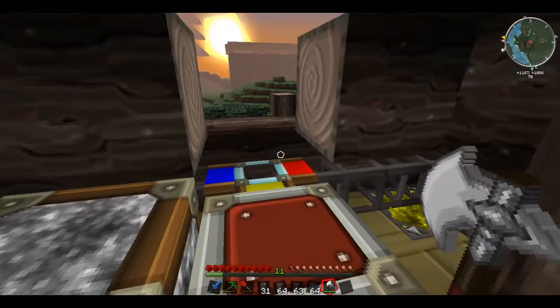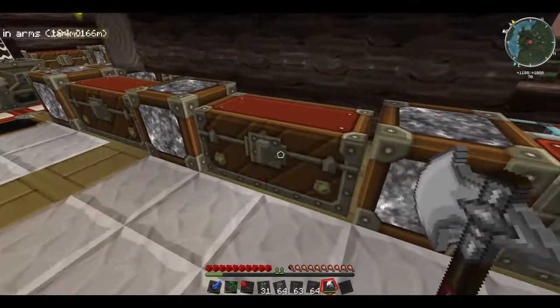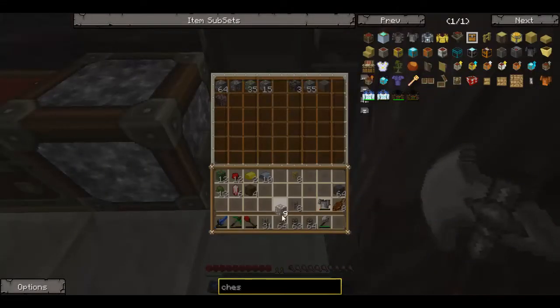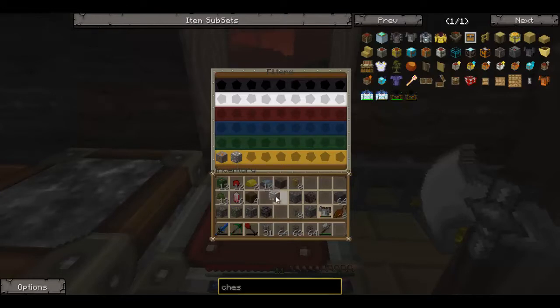We want everything yellow to go straight through into this silver chest — I made the ores chest a bit bigger so it doesn't overflow. It's actually an iron chest, which has double the inventory of a normal chest, basically the same as a double chest in a smaller spot. What we want to do is grab one of each of these ore items. Copper ore, iron ore — I left one in there, there are a few ores missing so I'll add to them as I go. We want to go for the yellow slot and put all the ores in.